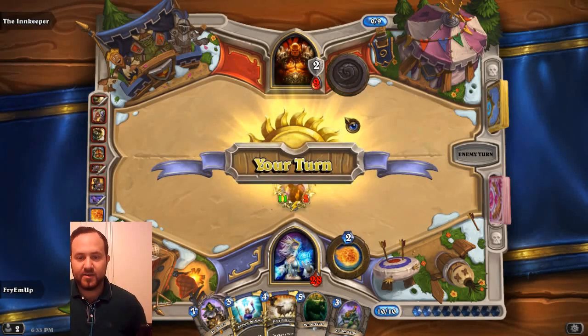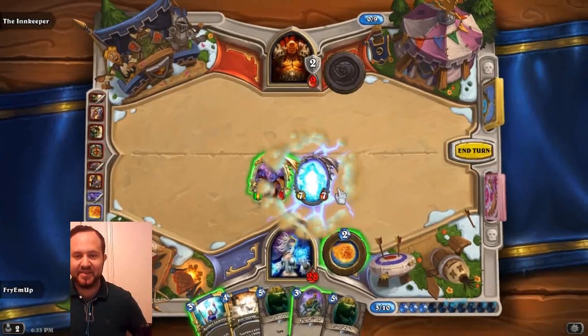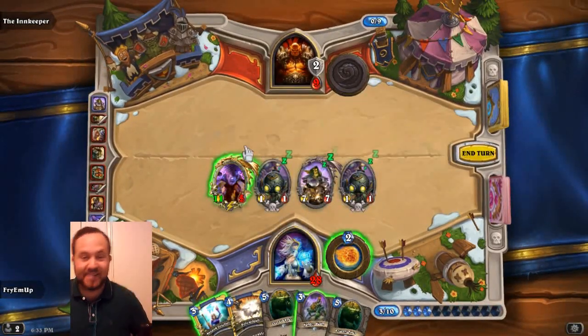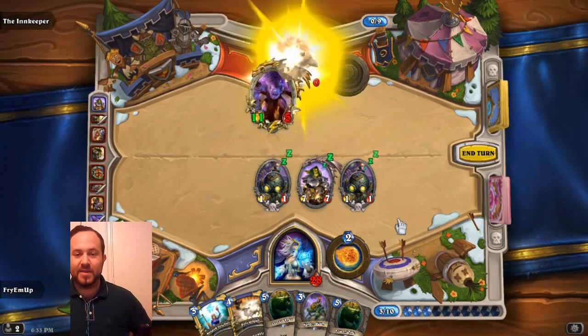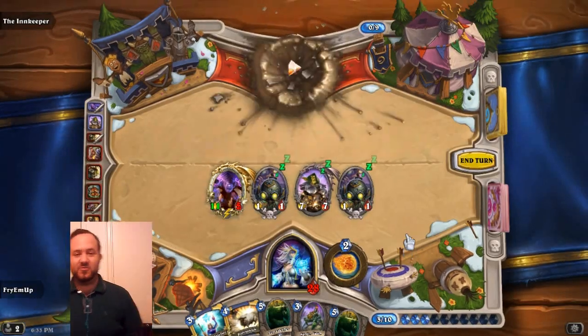It looks like we're gonna win! We'll play Dr. Boom for no reason — he's a 7/7 and he makes two little Boom Bots that explode and deal 1-4 damage. He has 9 health, 2 armor, and I'm right in the face!